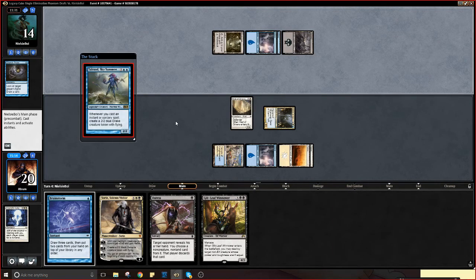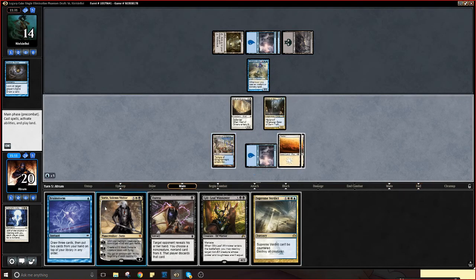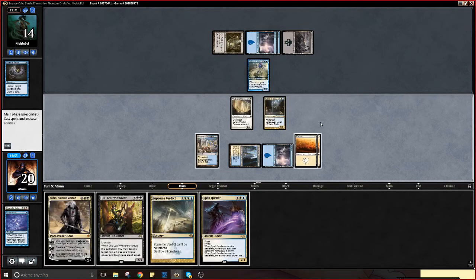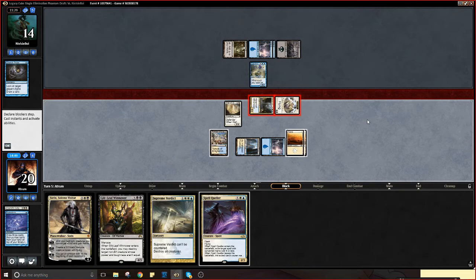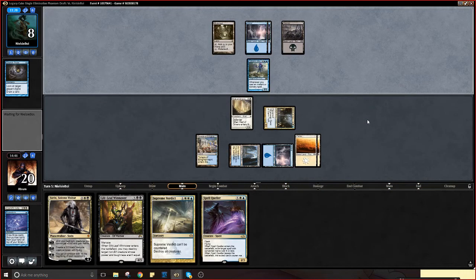I think I'll brainstorm here so that way I can... or Duress, that's fine. I'm gonna put back both of these for right now. I guess I suicide this, because that thing could just get out of hand — especially with his deck. Now I get to flash in a Spell Queller. This is interesting.